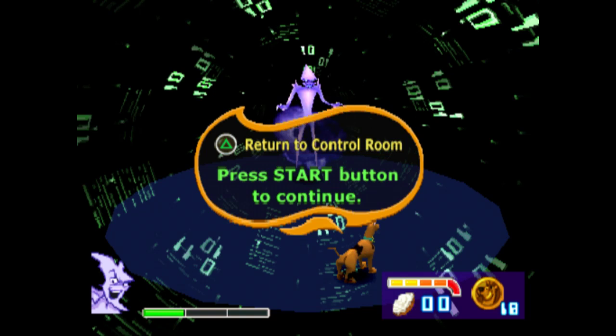If you get here with less than four health then you'll need to dodge at least one of the hits. You do this by waiting until he starts to move and then running to his left. This is because he strikes with his right hand and it's easier to dodge to the left.